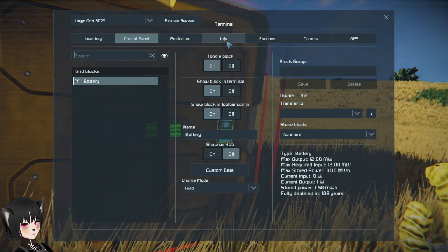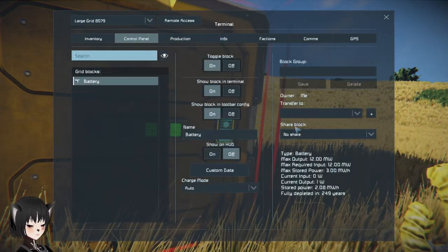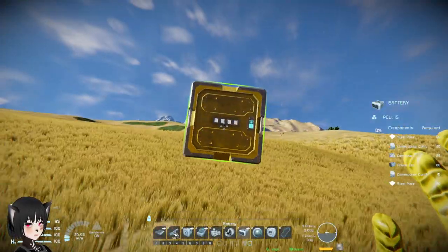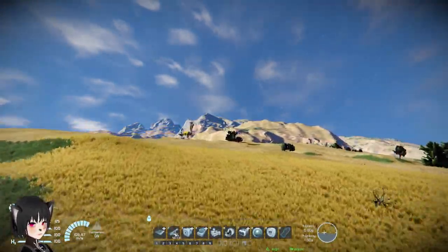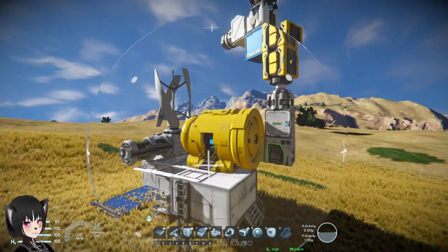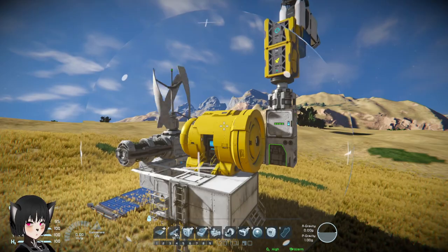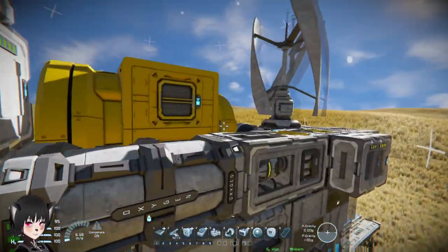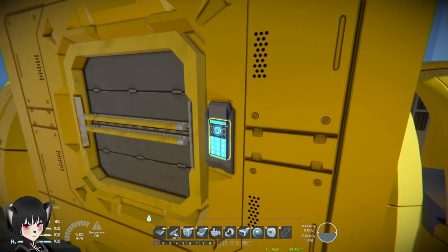I'm going to put down a battery here and transfer this to Space Pirate. Let's see if the safe zone is turning on or not — and as you can see, the safe zone turned on.